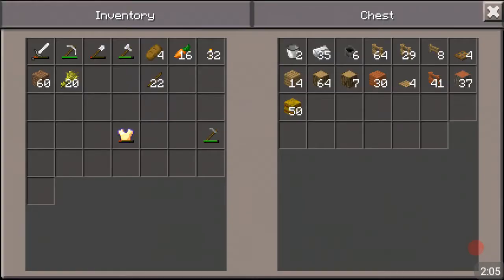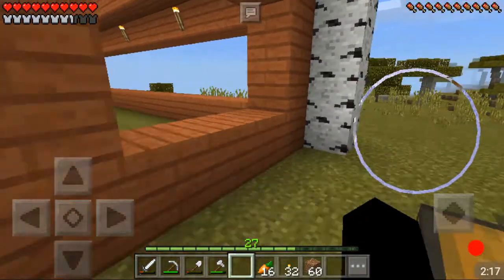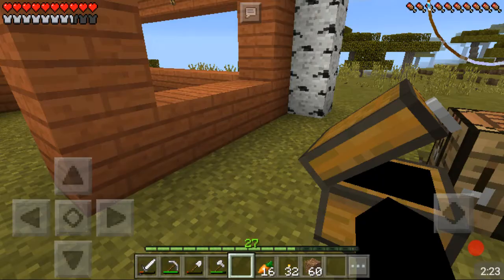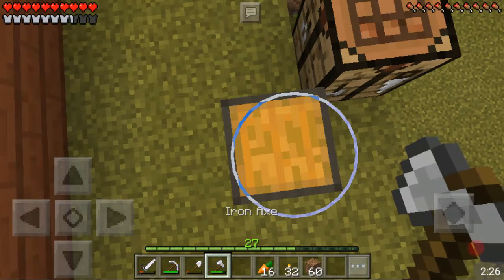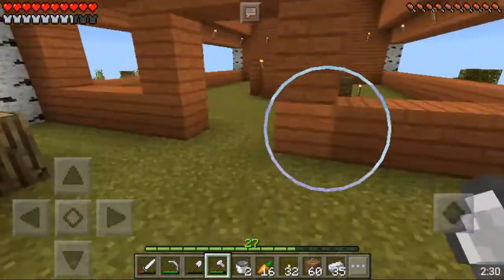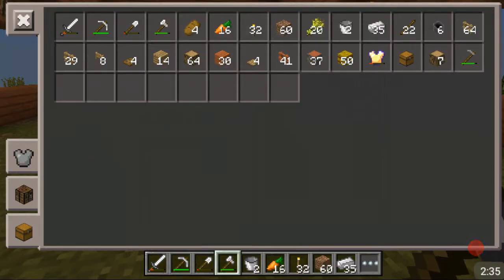Over here in this chest I have all the materials I'm going to need. I didn't really plan a lot of this - I just grabbed a lot of oak and since this is the acacia and birch build, I thought I could bring in some oak. And here's a little Minecraft hack: if you want to pick all the items from a chest, just stay on top of it and break it.